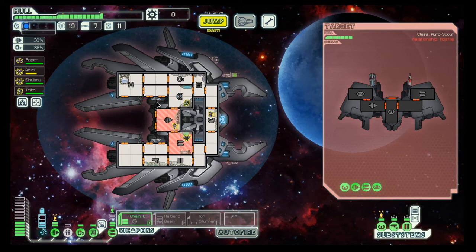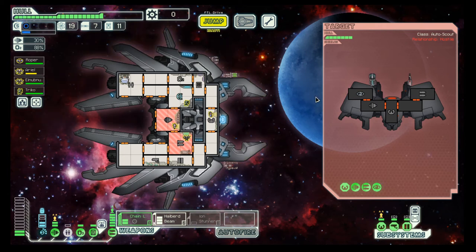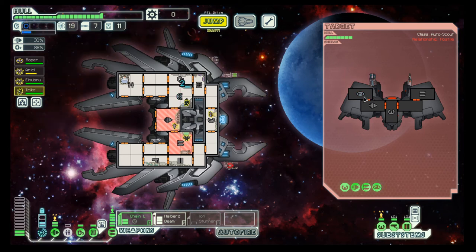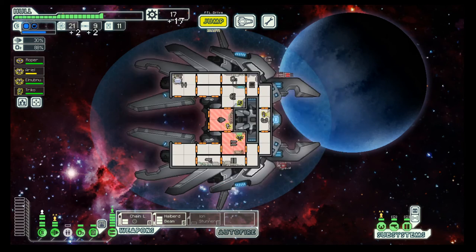It seems due to the ionization of our shields, this guy does not really want to level up. So let's end this and find another ship to train our shield guy. And the air gun — it's that simple.